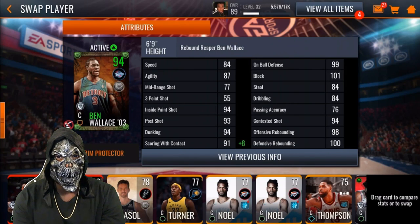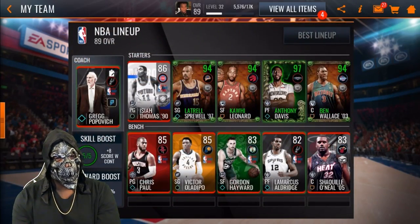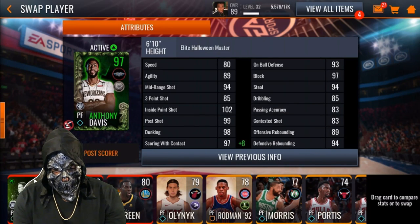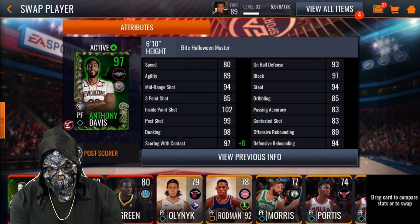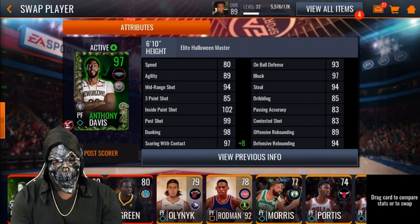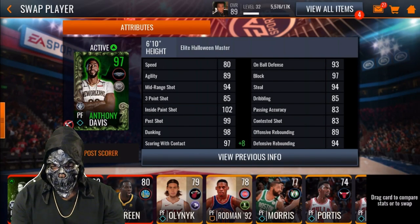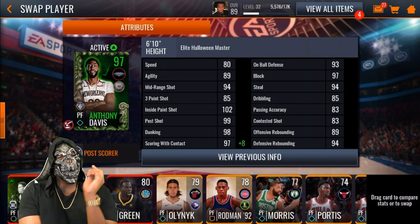I'm not even sure if you guys are going to be able to understand what I'm saying, but you know what I mean. Now let's take a look at the Halloween master Anthony Davis: 89 agility, 94 mid-range, 85 three-pointer, 102 inside paint shot, 99 post shot, 98 dunking, 105 scoring with contact, 93 on-ball defense, 95 block, 94 steal, 89 offensive rebounding, and 94 defensive rebounding. Ben Wallace kills him in rebounding.